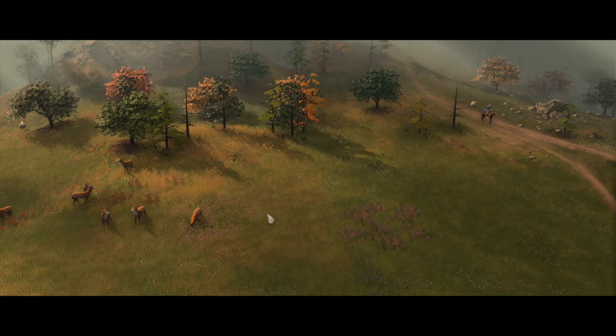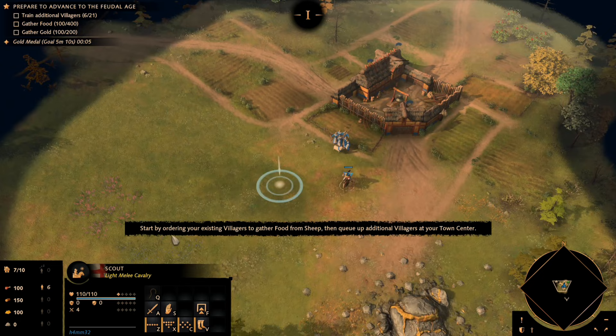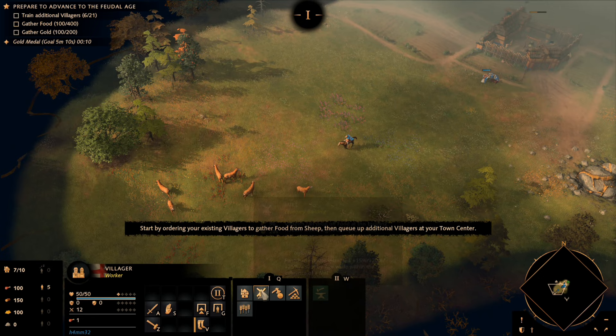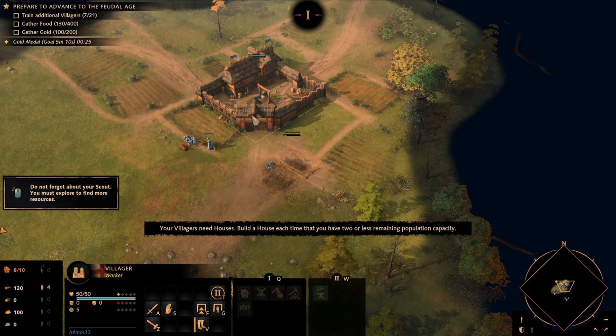The first thing you want to do is immediately go to your town center and start building villagers right away, followed by killing the sheep right outside the door. After that, send your scout south to find the exact location of the deer. From there, place a mill directly in the center of that area, followed by a lumber yard to the south or east, and then place your first house to counter the production and population cap issue.